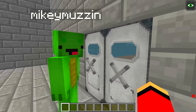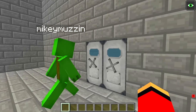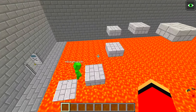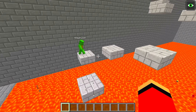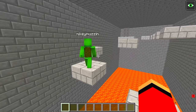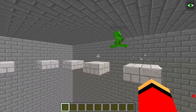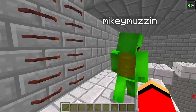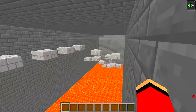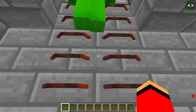This door looks weird — can I open it? I'm breaking out of this joint! You can't lock me up forever! The floor is lava — it's a lava parkour course! I'm scared! Any mistake is fatal — one slip and it's over! This is going well! I made it to the top! That was awesome! I'm glad I didn't fall — what's next?